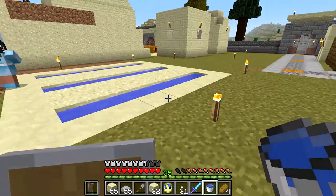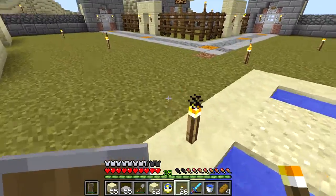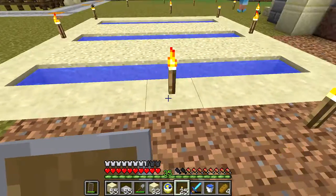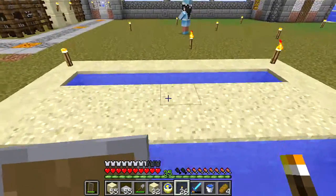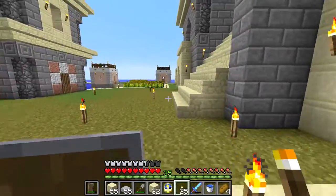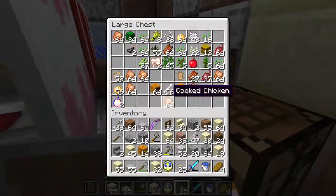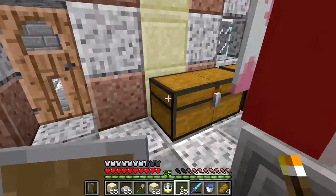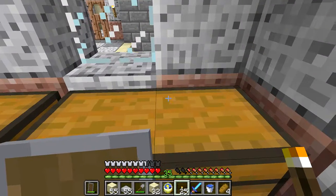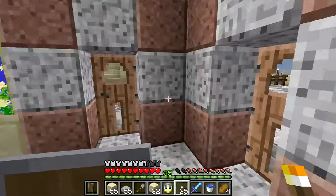There are still zombies spawning occasionally in this town, which is not good. But I think I finally got all of the zombie issues taken care of - we'll see once we get everything built and in place. This is our sugar cane plot, and I'm going to do another one identically on the other side too. This whole town renovation project has definitely given me a virtually bottomless supply of sand for whatever purposes.